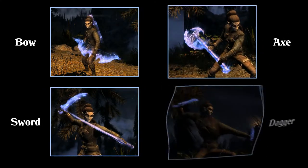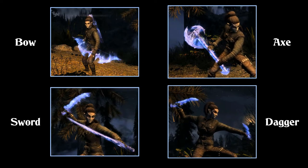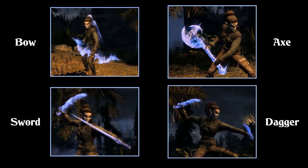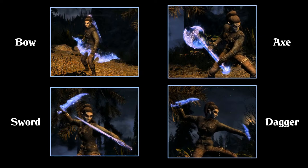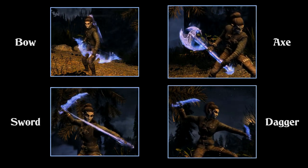So there you go — all the bound weapons in the game. I would definitely recommend the Bound Bow if you're only going for one, but the Bound Dagger is pretty good too, plus you get the unique Ash Guardian spell if your Conjuration is high enough, and you'll be able to recruit Talvas as a follower, who is quite decent. Hope you enjoyed the video.